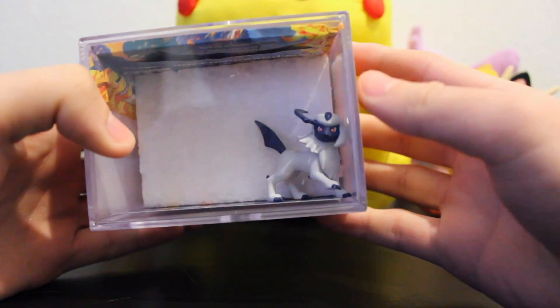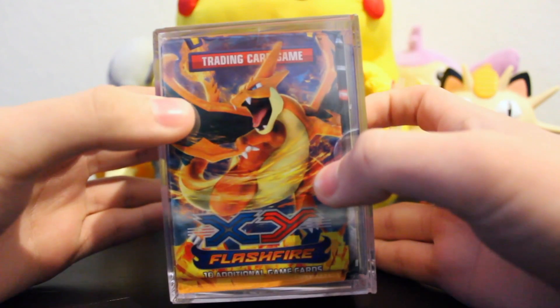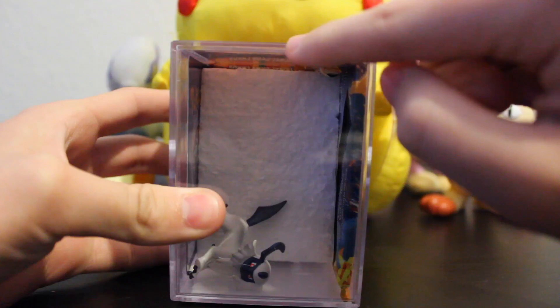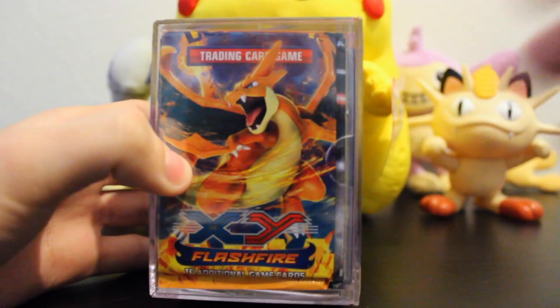And this is our one EX. Here is the Absol figure — not that great. I do have a Flash Fire pack, and then there is another one that's hidden in the back up here if you can see. So I'm going to go ahead and open this up and be right back.